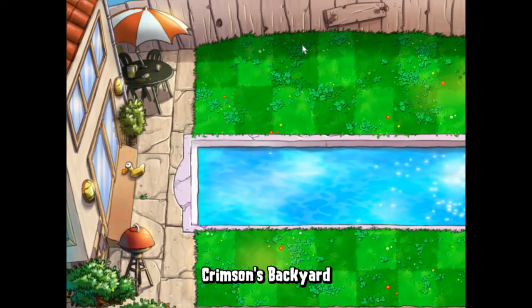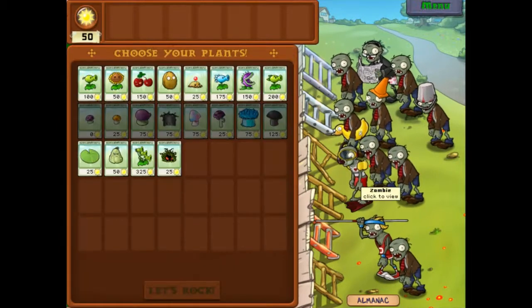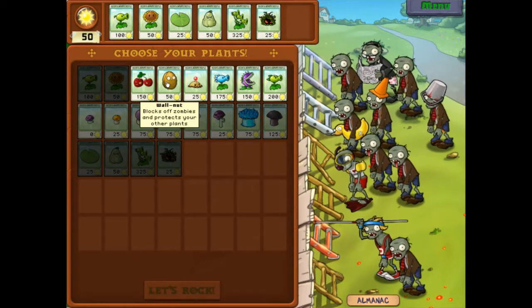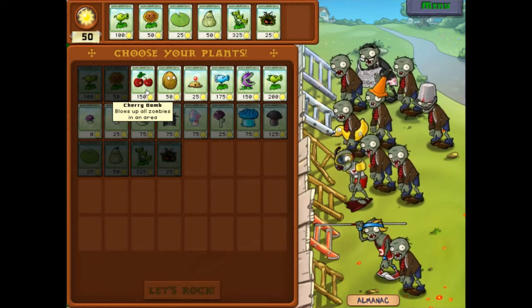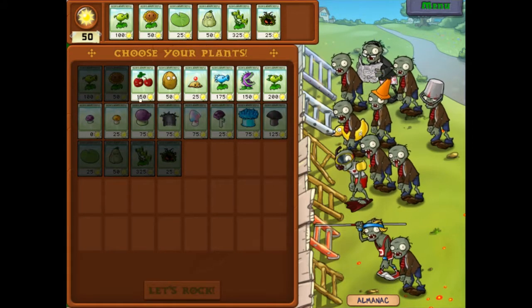Good ol' zombie hand popping up in the grave, and there's a little robot-ducky right here. Oh my, there's more there. Alright, we're gonna collect... a Nut. Having a nut is always good, but at the same time, having an explody guy is also good.